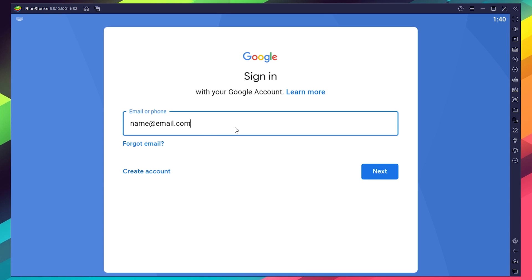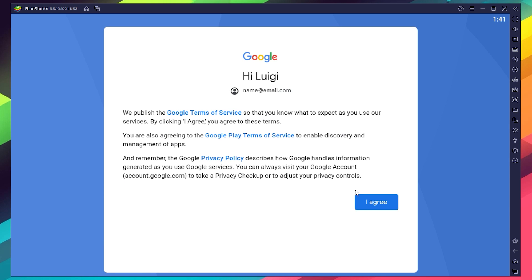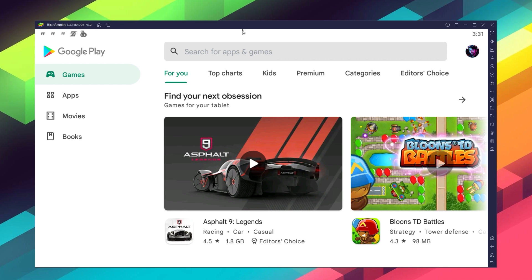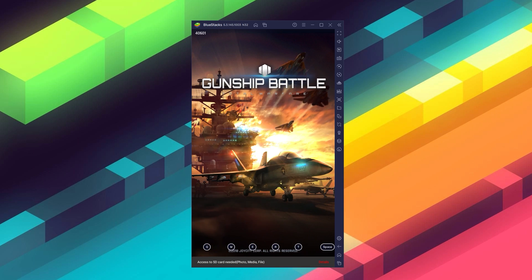Here, you must provide your email address and then the password, and proceed to agree on everything that shows up. Once you're done logging in, you'll be automatically brought to the Play Store, where you can search for Gunship Battle on the search bar at the top. Now just click on Install, just as you would on your regular phone. And once the installation is finished, the icon will pop up here on the home screen. Just click on it, and you're all set to start playing.